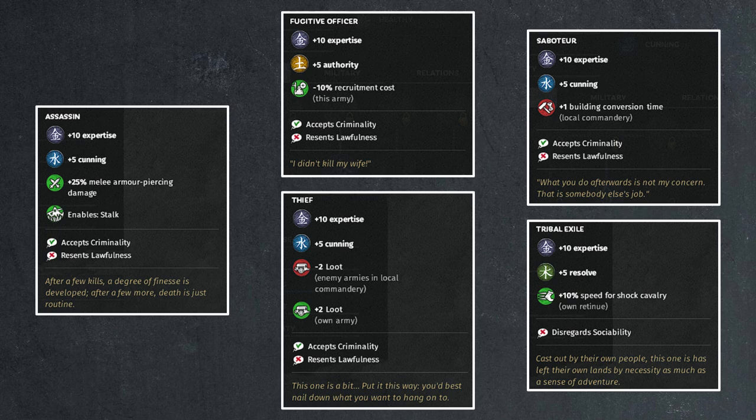Aside from fugitive officers, the strongest background at the beginning is the assassin, because you start out with Stalk. There is a way to get Stalk through the skill tree, but you won't necessarily start with it for most characters. If you are of assassin background, you automatically have Stalk enabled. Stalk allows you to traverse any terrain and remain hidden — excellent for sneaking up on enemies without triggering ranged attacks. It's also great for taking towers, since you can sneak to an undefended doorway and capture it unseen. Additionally, you get a 25% boost to your own melee armor-piercing damage, which is the preferred damage type since it bypasses enemy armor entirely.